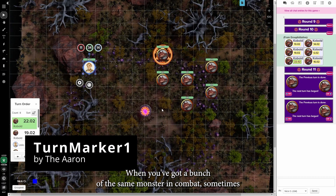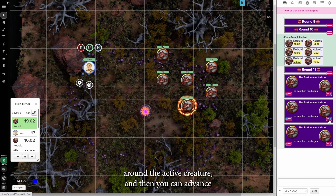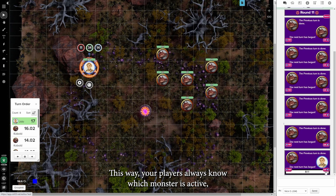When you've got a bunch of the same monster in combat, sometimes it's difficult to discern which one is actually active. The Turn Marker 1 script allows you to put an orange glyph around the active creature, and then you can advance between creatures using the EOT buttons to end their turn, or jump back to the previous creature using the POT button. This way your players always know which monster is active, and the players also get a reminder when it's their turn.